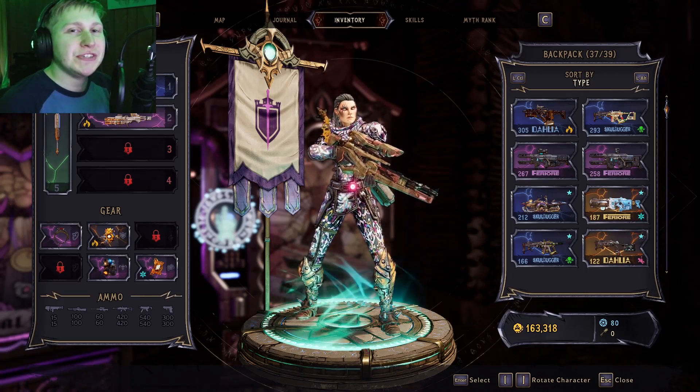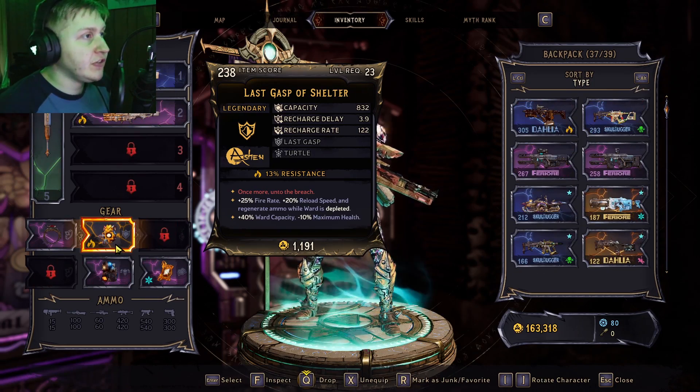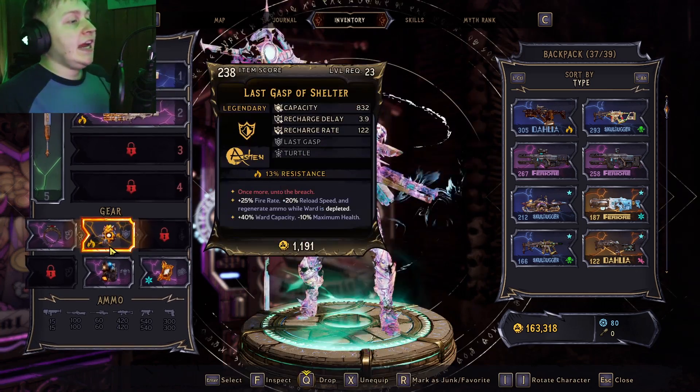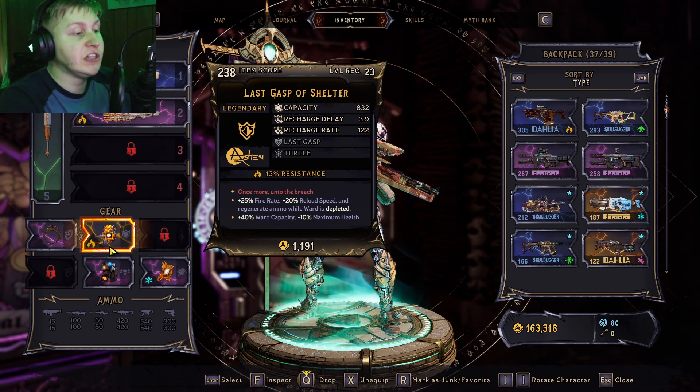Hey buddies, Mr. Pugly here coming at you with another Wonderlands video. Today I want to talk to you about the legendary shield by the name of Last Gasp. Last Gasp is actually a pretty interesting shield and you can use it as a way to get pretty nice synergies depending on which class you're playing.